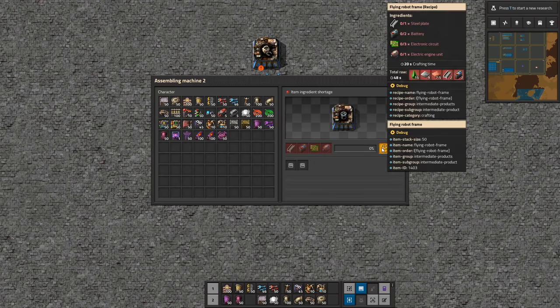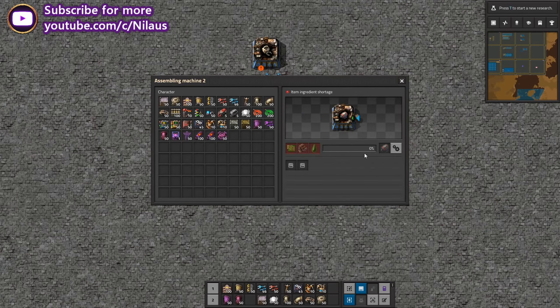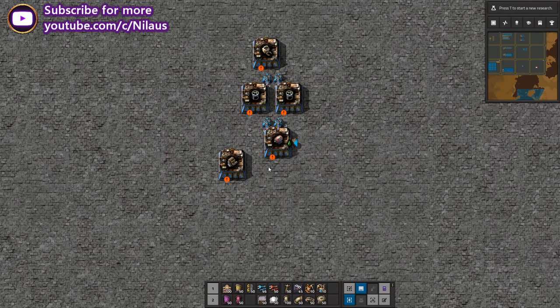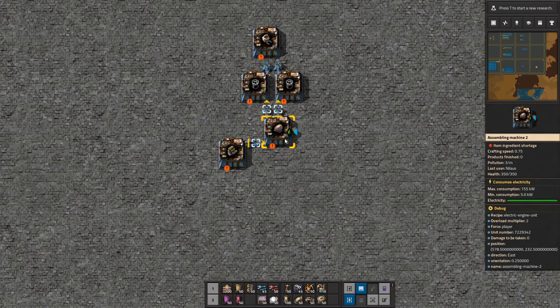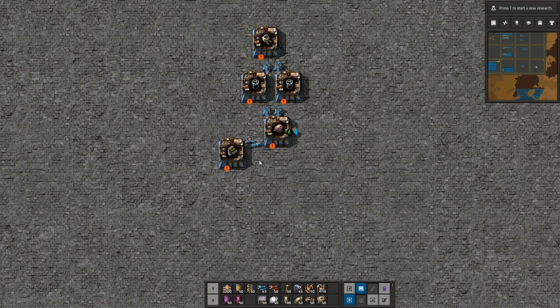This is on a 10-second cycle as well — that feeds two of these and one of those. Now, this is the thing we need, but it requires green circuits. The engines require green circuits, this requires green circuits, and this one requires green circuits too. We really should make some green circuits.